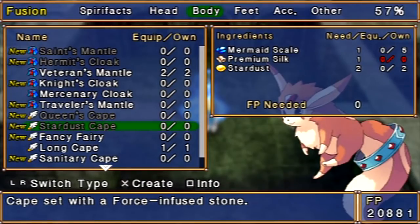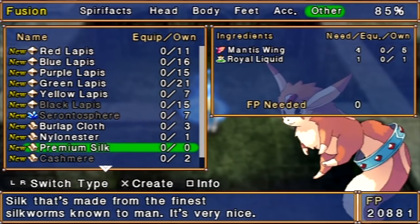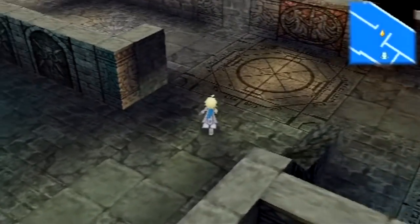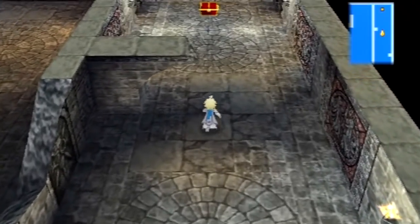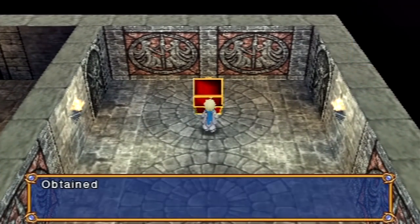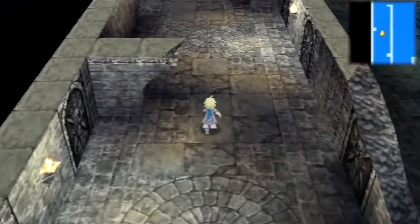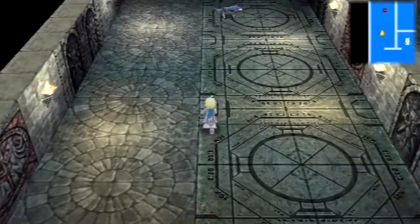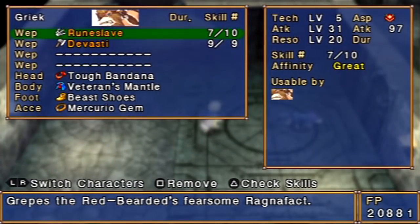All I need is another Premium Silk, but we're gonna find one in the future. I mean, I could craft one right now, but we need a Royal Liquid to do that, and Royal Liquids are pretty hard to come by. Actually, they're easier to acquire on Cecilia's Path than Vaan's Path. I mean, you can get a bunch of them on both.